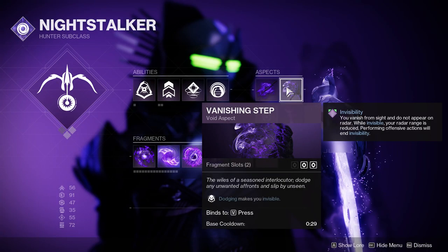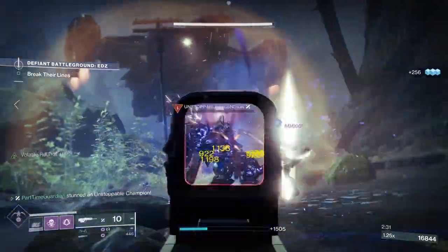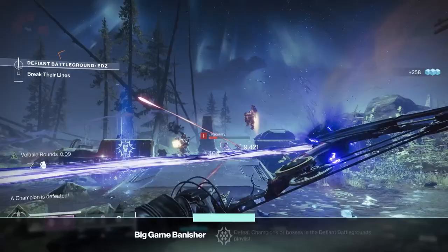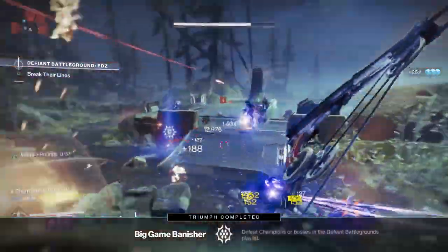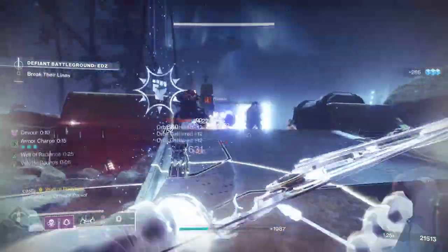I'm also going to dodge with Marksman's Dodge, and because I'm not going to get my Smoke Bomb as much, I'll be using Vanishing Step to dodge and make myself invisible. From a fragments perspective, you can modify these a little bit, but these should be good ones that synergize really well.